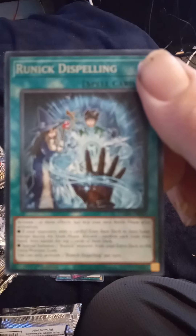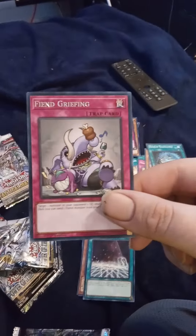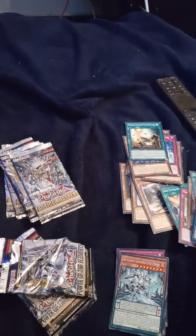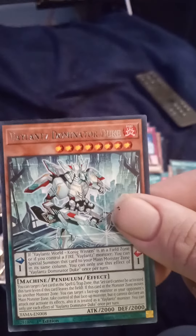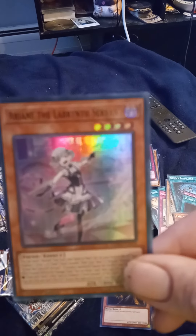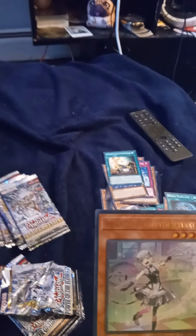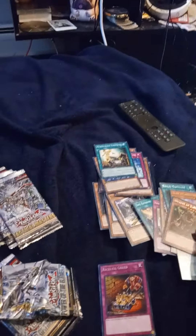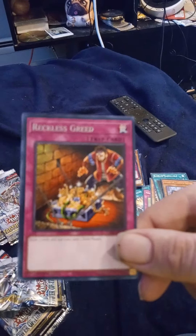Now I'm going to open one of the Tactical Master Packs. Let's see what we've got. Rudic Dispound. Duelist Alliance. Duelist Alliance — look at this one. Arianna, the Labyrinth Servant — that's nice. Invader of Darkness. Reckless Greed — always could use one of those.